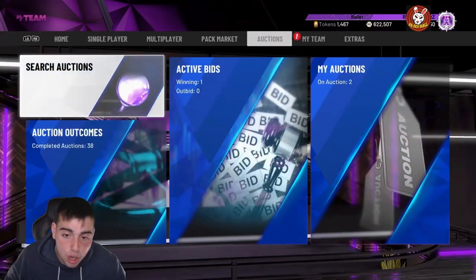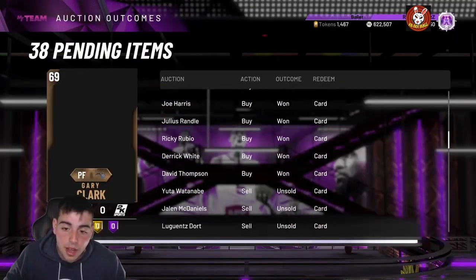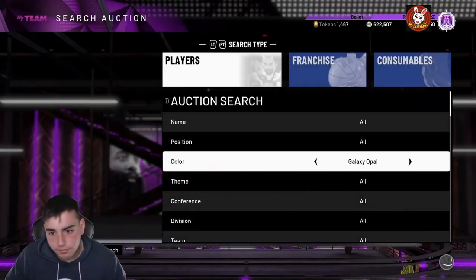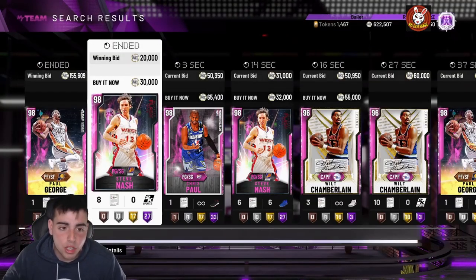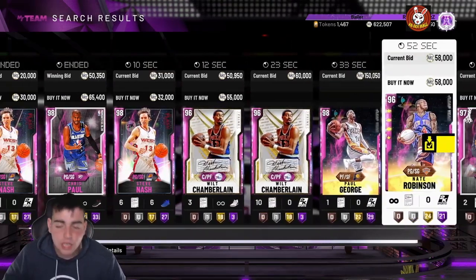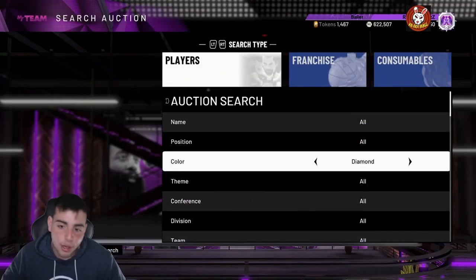Whatever's coming, sell your cards right now. If you have galaxy opals and you're scared and don't know what's coming — sell them. I literally told one of my subscribers to sell his cards and he didn't, and he lost MT. Sell your cards, snipe whatever you want, get your MT up. If you have cheap pink diamonds, cheap diamonds, or cheap amethysts, get your MT up and follow my MT methods.